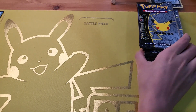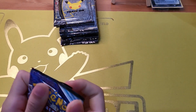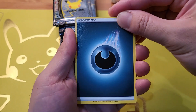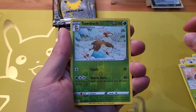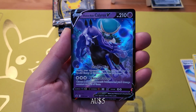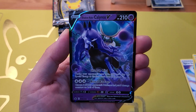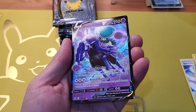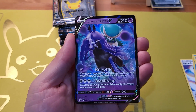We still have a Chilling Reign pack to go. Oh yeah! Shadow Rider Calyrex V! Have you got this before? I have the Ice Rider. Shadow Rider Calyrex V — wow, it's very nice. The art is cool. 74 of 198. Yes! Let's get to the Celebrations packs, which should be more exciting.